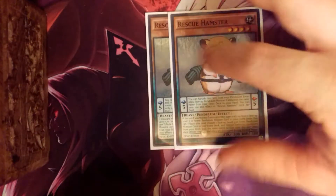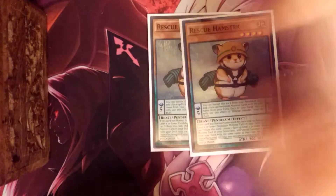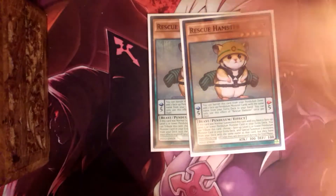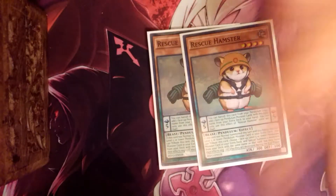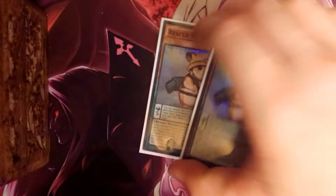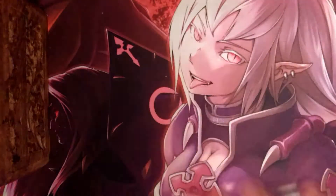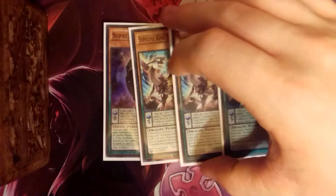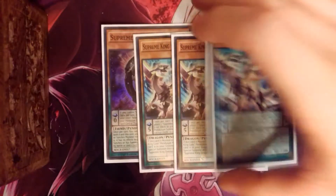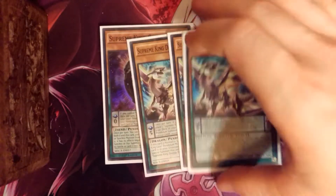Two Rescue Hamsters — some people rock one, but I like two. Three's too much. Two is perfect because you can get your two Abyss Actors back, your two Dark Worms back, or your two Persona Dragons back. It's good to get more materials for your Link plays or fusions. Then we have your Gates and Dark Worms, of course. You have to have this — it's a semi-turbo engine. It gets you a free search and it's a special summon if you Foolish or Dragon Shrine it.